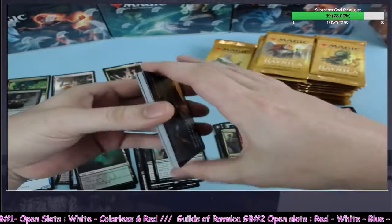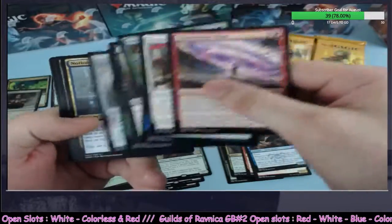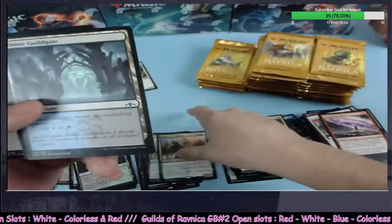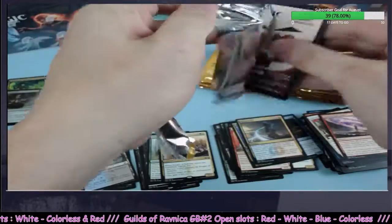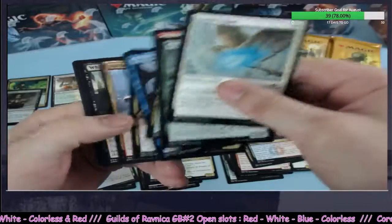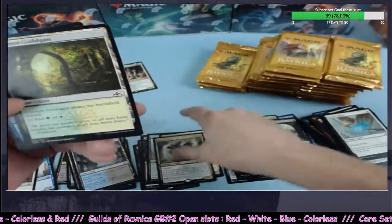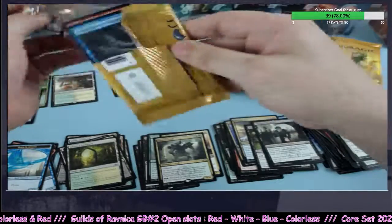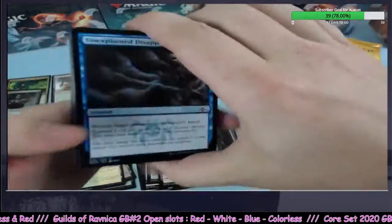We need other mythics than that one. Knight of Autumn — we'll take it, little $3 rare, one of the better ones actually. Charm Troll going to black and green, Golgari. Lands are starting to feel stingy again.